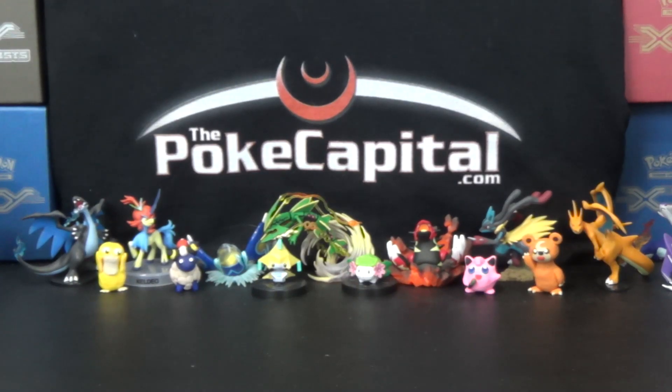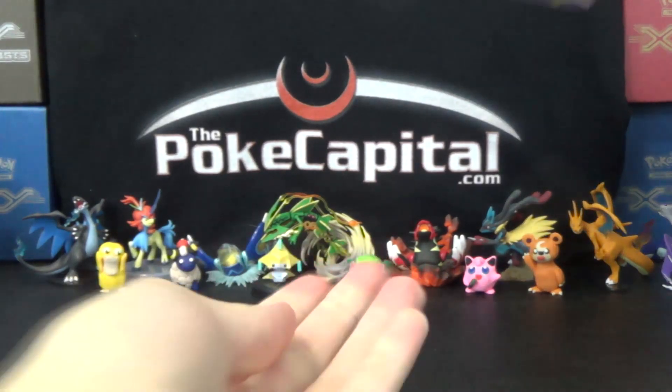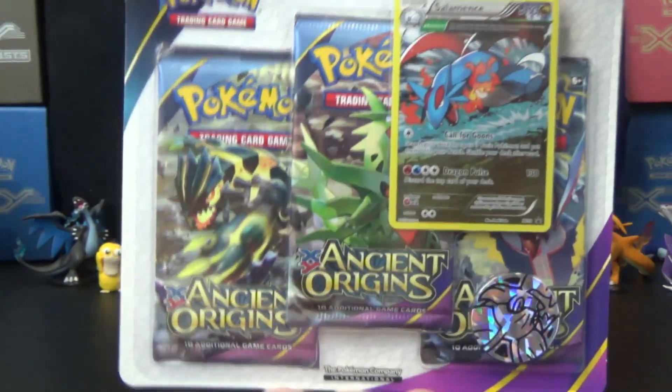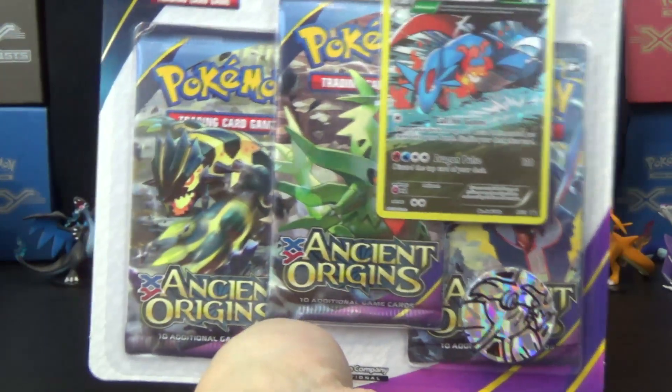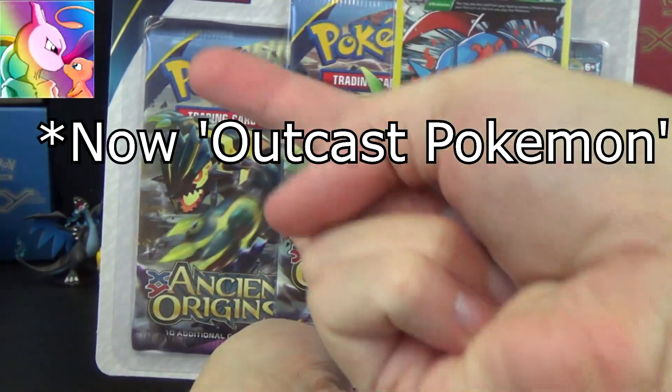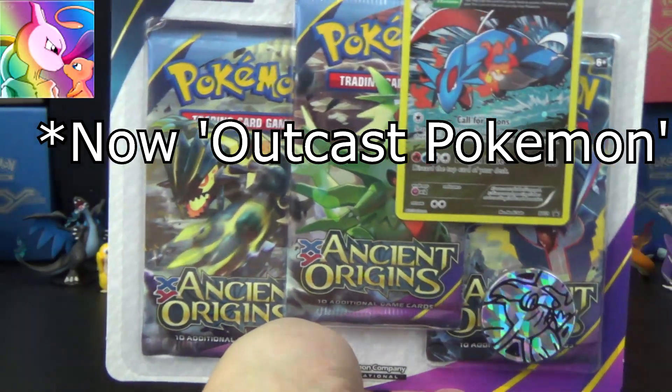Hello again, YouTubers and Pokemon fans! For today's next video, we have an Ancient Origins three-pack promo blister featuring a Salamance promo. This is a battle against Toys MC and partner Outcast Dimension TCG.